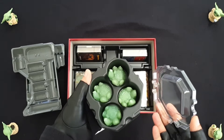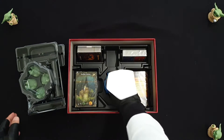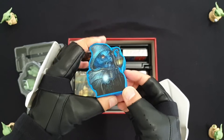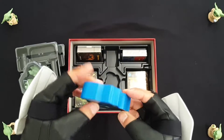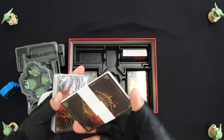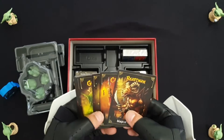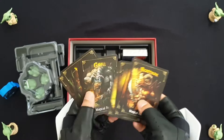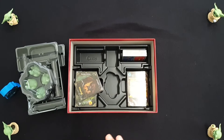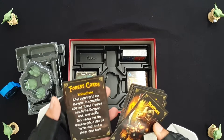Here we've got some tokens — I'm not actually sure what these are; I might have to double check. Your first player marker. If you've had Raccoon Tycoon deluxe edition, you'll remember how these look — big chunky wooden blocks. And then we've got the Magical Forest deck, which I think is the treasure deck. Yes, this is your dungeon deck with all the different monsters you may encounter, and some additional cards to manage the difficulty.